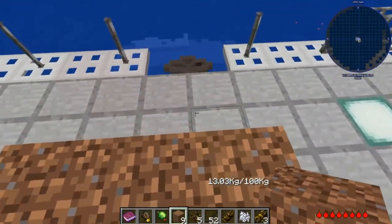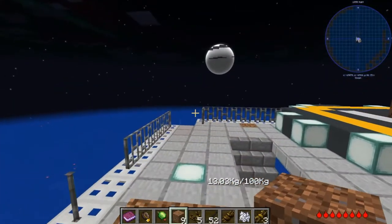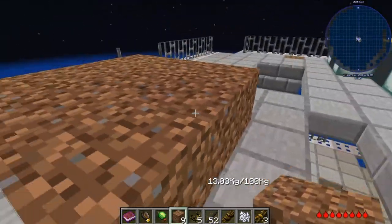If you have something you have not learned yet — for instance, it says you don't have the stage yet — if you hold the item in your hand it will be instantly dropped. You can keep these in chests or in your inventory even if you don't know them, just don't put them in your hand.